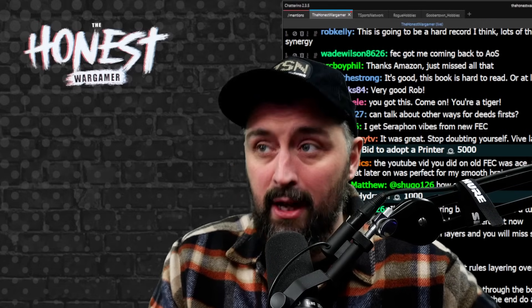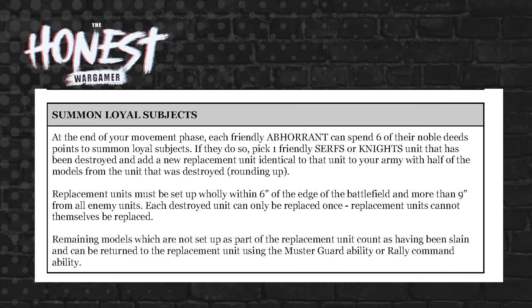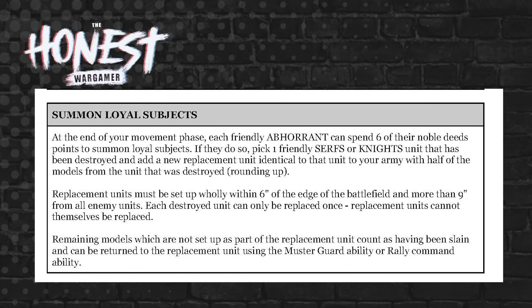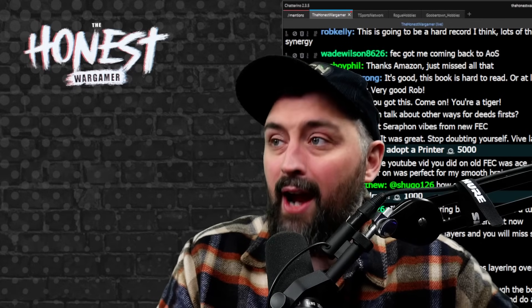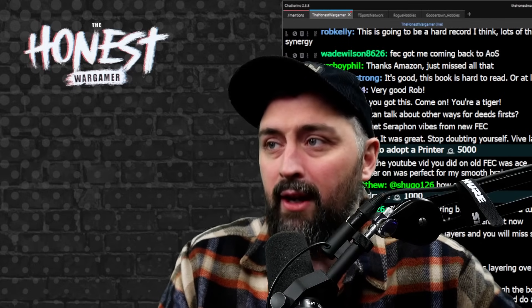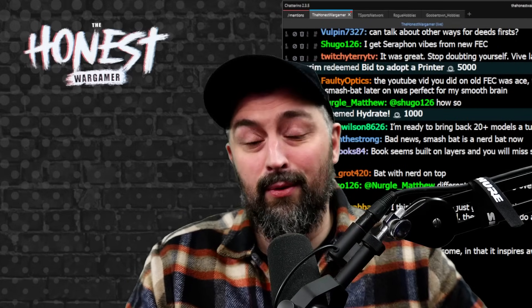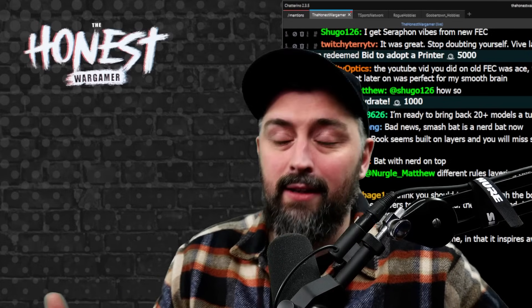If you have an Abhorrent hero with deed points, you can use Summon Loyal Subjects. At the end of your movement phase, each friendly Abhorrent can spend six Noble Deed points to pick one friendly serfs or knights unit that has been destroyed and add a replacement unit identical to that unit with half the models, rounding up. It does require generating six points first and the unit must be set up more than nine inches from all enemy units, so it has more limitations than some other summoning mechanics.